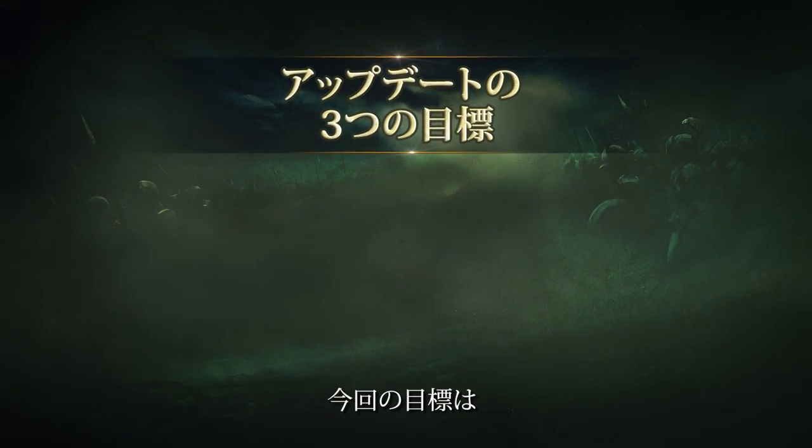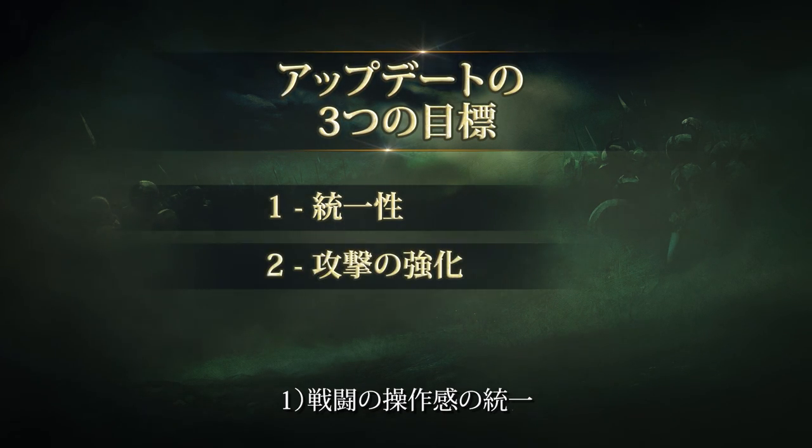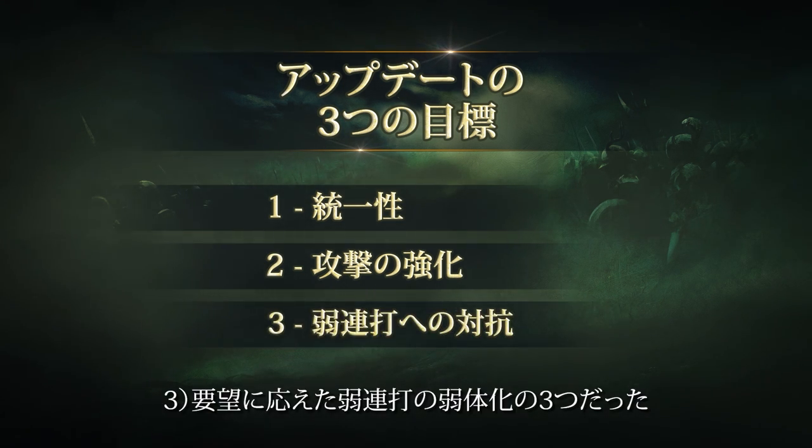The update has three goals: improve the consistency of the Core Combat experience; enhance the viability of general offense across the entire set of attacks in the game for all heroes; and, based on your Testing Grounds feedback, counter Light Spam's effectiveness.